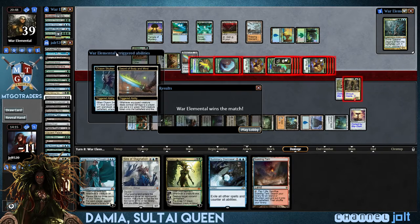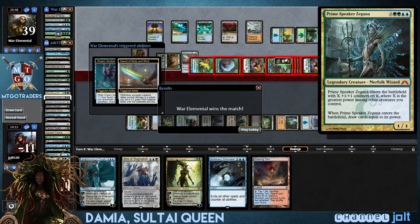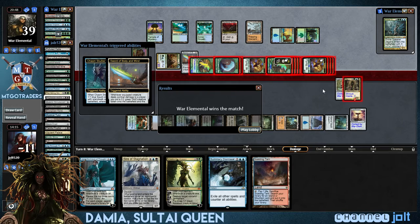That's kind of what I expected out of a Prime Speaker Zegana deck. I want to see those Squid Tokens, but I don't think we're going to get to see it, because it shouldn't be able to deal enough. All right guys — yeah, I may go ahead and post this stuff. That was a nice little Prime Speaker showing over there. So if you enjoyed the video, like and subscribe. Thanks, guys. We'll see you next time.